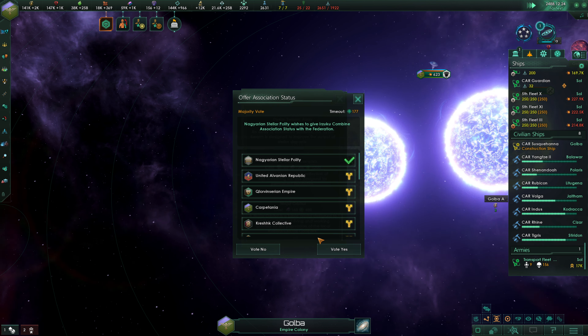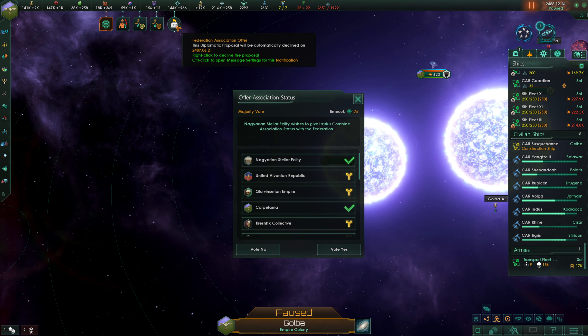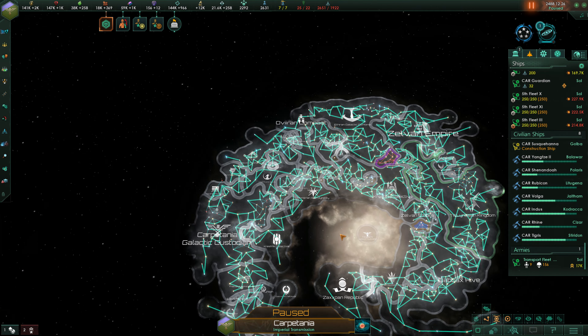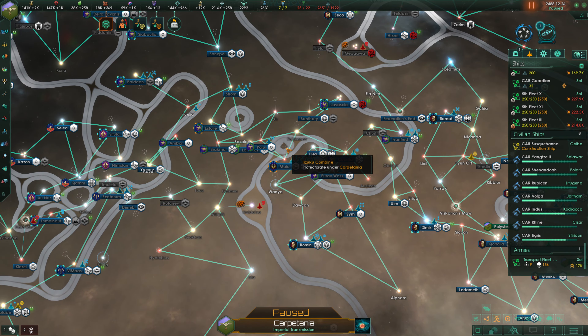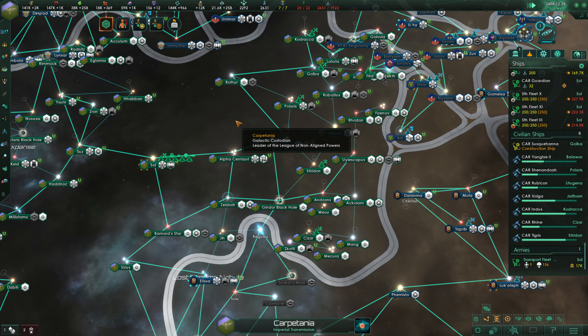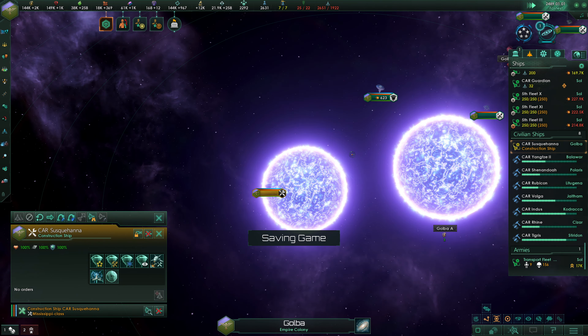Association status — we vote yes on everything. Who was that? The Urzuku Combine. Oh, that's these guys that we vassalized. Yeah, that's fine — they can be associated with us, they're our vassal. No problem whatsoever there.